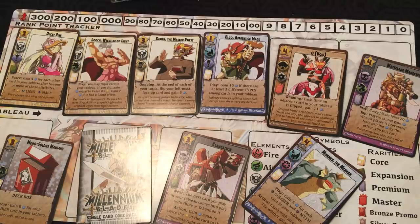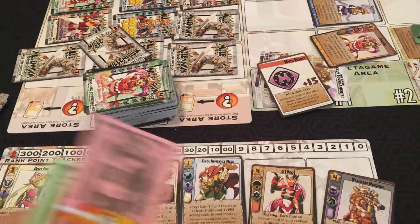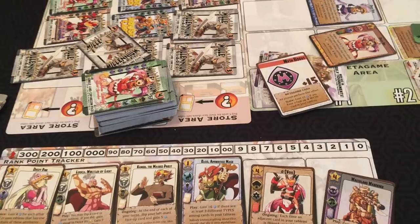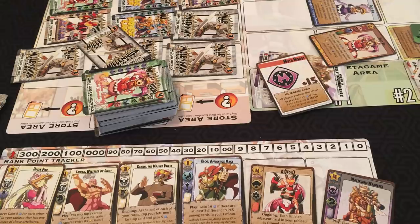If it's the final tournament, round three, you proceed to final scoring. At the very end of the game, players total up all their victory points: points from tournaments, collection victory points, remaining money victory points — for every four Millennium Dollars you'll get one victory point, rounded down — and any friendship cards received from trades. Whoever has the most victory points at the end is the winner.